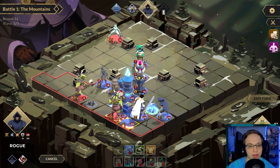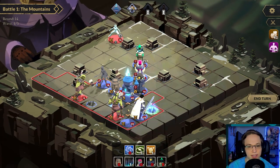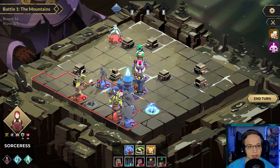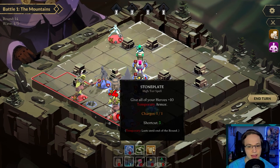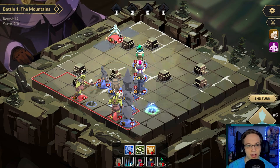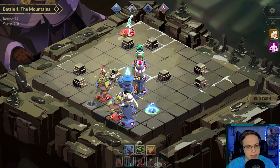Now we're going to do an absurd amount of damage. I think we're actually going to decimate that thing. We can come in here and do some damage. Where's our rook — attack that. I think we're gonna give all your heroes 10 temporary armor, because they're about to take some damage. There was a guy over here I didn't even see — well, he'll die to our other stuff. He actually lost some health.